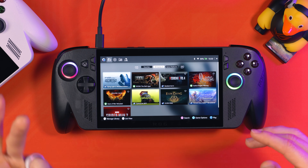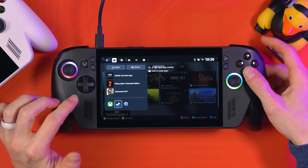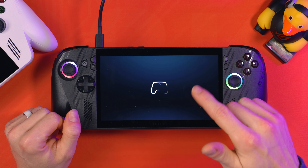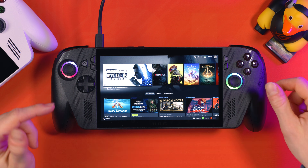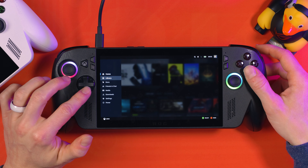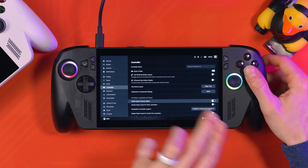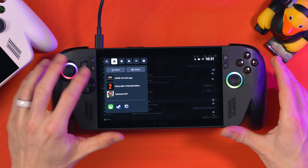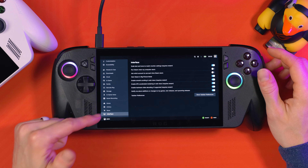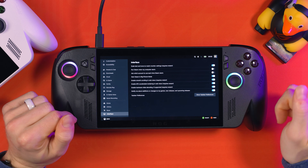If you use Steam a lot, you might notice the Xbox button conflicts with Steam. Open Steam and set it to big picture mode by default — this makes it much easier to navigate, basically turning it into a Steam Deck experience. Go to Settings, then Controller, and disable 'Guide button focuses Steam' — this is on by default. Disabling it stops the interference where bringing up game bar also pops up all the Steam stuff behind it. You can also go to Interface and enable 'Start Steam in big picture mode'.